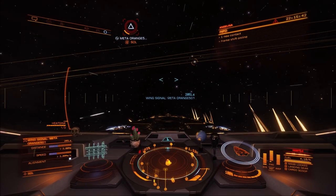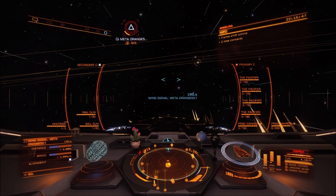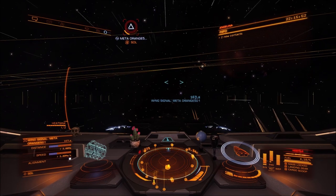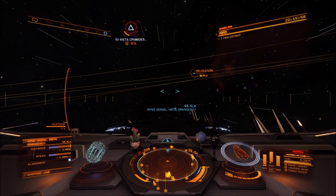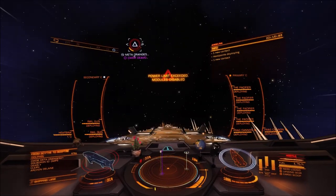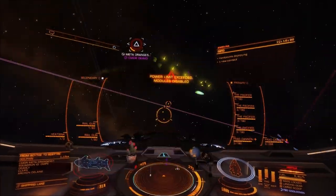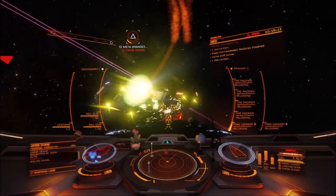At the point I come back in my Anaconda, Devo's kind of locked in — he's determined he's going to get the kill on Meta, because he's had to wade through an awful lot of chaff. Meta has 48 chaff on that ship, running chaff constantly almost. Super annoying, plus the fact it's a stealth, silent running build. With that much chaff, it's a super annoying ship to try and deal with.